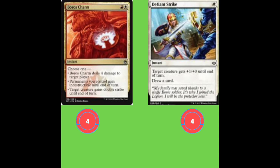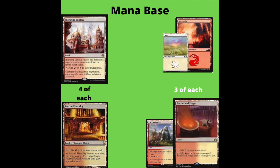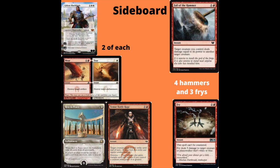On to the mana base: four Inspiring Vantage and four Sacred Foundries are the best lands, but if you can't afford them just replace them with basics. Then three Mountains, three Plains, three Battlefield Forges, and three Clifftop Retreats. The Battlefield Forge and Clifftop Retreat are both relatively cheap and solid lands, so if you can get them in they're great includes.